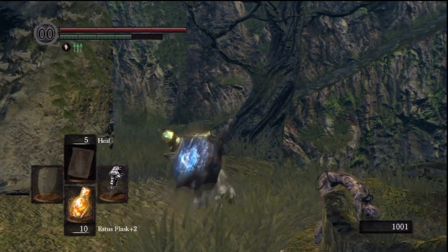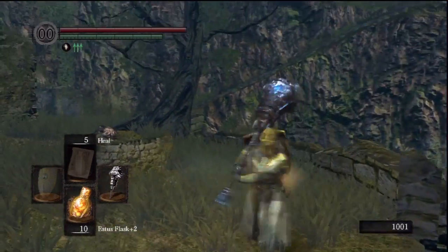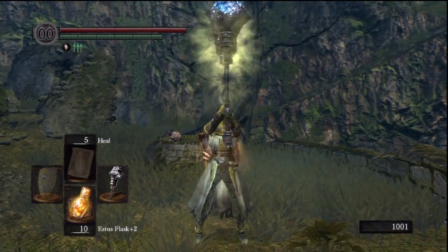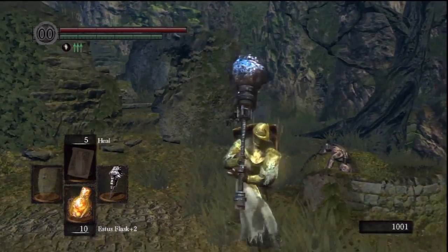Two-handed. There's a special attack with this when you use it two-handed — it's just like Wrath of Gods. Shoots giant white light around, but it reduces the durability, so use it wisely.